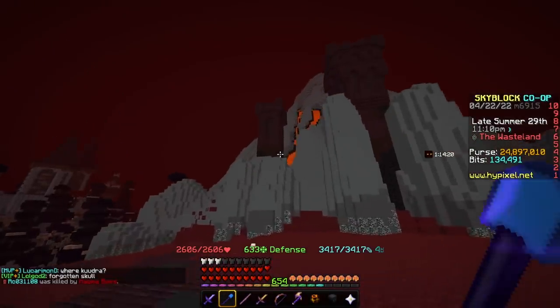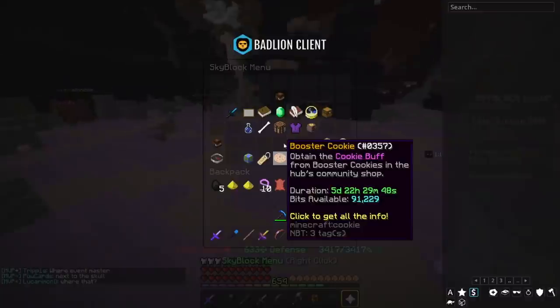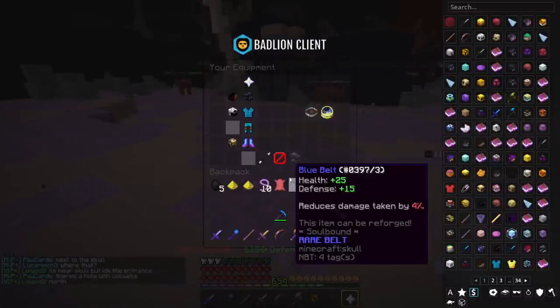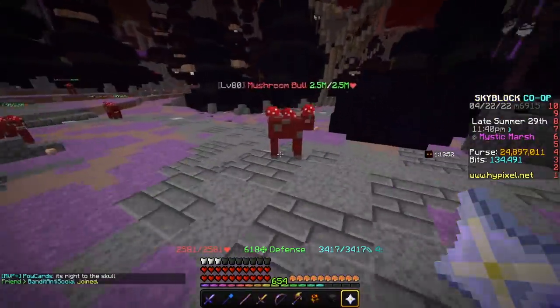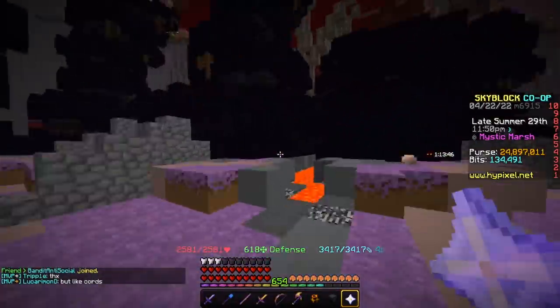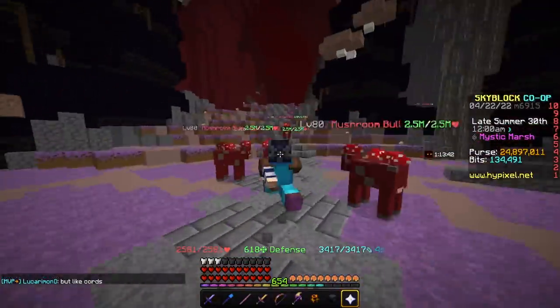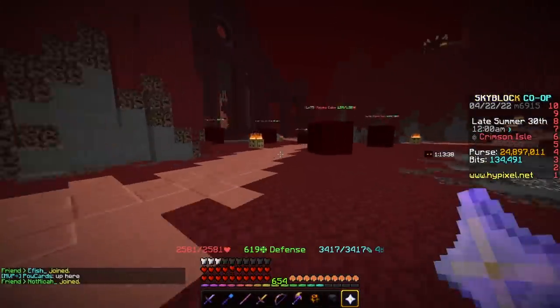Now let's move on to Belts. For belts, we have a few options. The first belts we're going to have are the Dojo Belts, and these are actually super good. They give you health and defense, and reduce the damage you take by some percent. This is really, really good, especially because you can get them for free — it's arguably one of the best belts in the game. Next, we have Implosion Belt, Scovile Belt, and Blaze Belt. The Implosion Belt is in the Sulphur Collection.